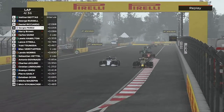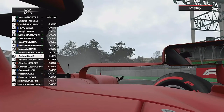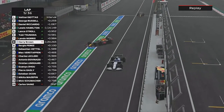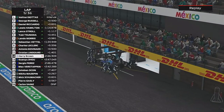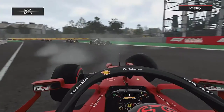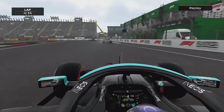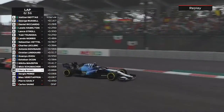Perez forces us wide, and Sainz has touched the back of him — Sainz is out of the Mexican Grand Prix. That has brought out the safety car and we have decided to pit, going onto a set of medium tyres to see how far they can get us. After thinking about it though, we may have messed up — those in front of us who stayed out are going to pull away, and when they pit they'll probably be nowhere near us. We had a massive oversteer moment coming out of the final corner.